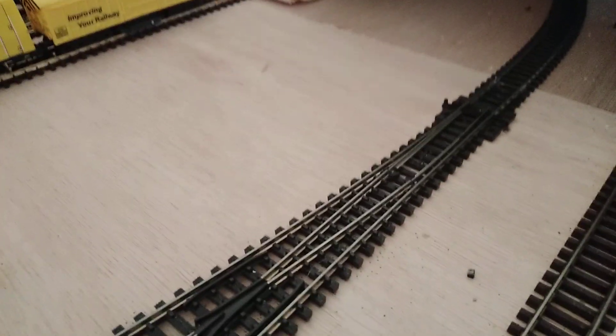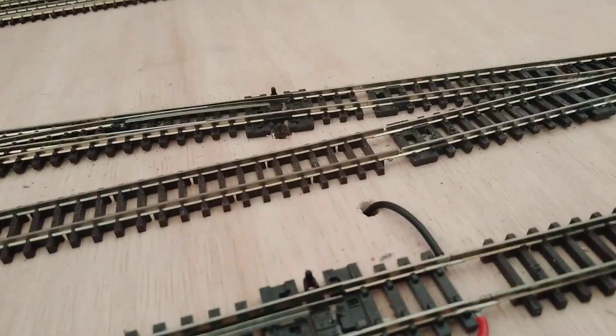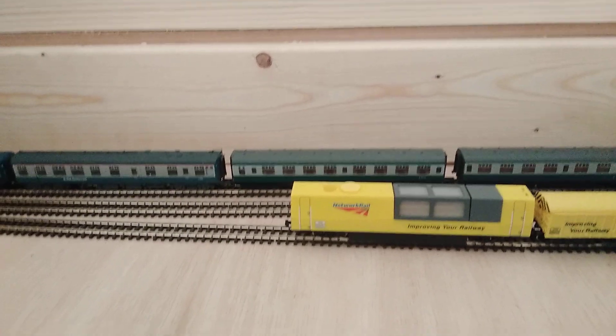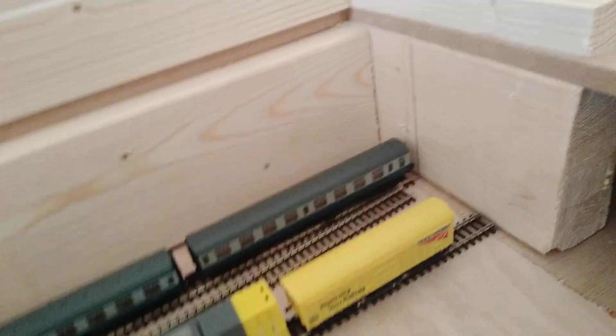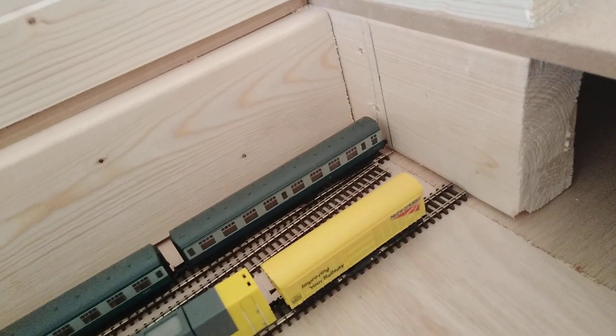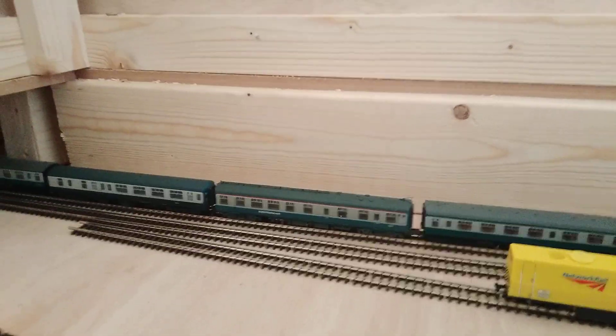Still got the odd issue with derailments here when I'm using the 68, coming into this track. I think what it is is the body mounting coupler — it's just over-articulating the bogie as it comes around, striking this raised section there. I've got the 68 on there.